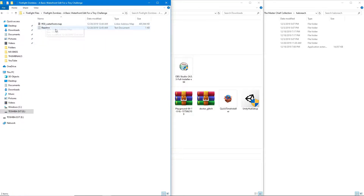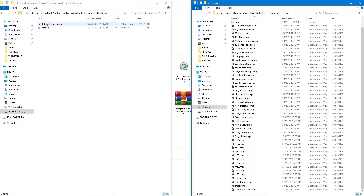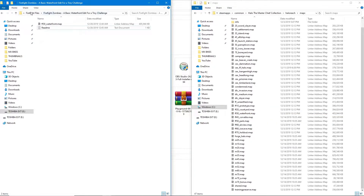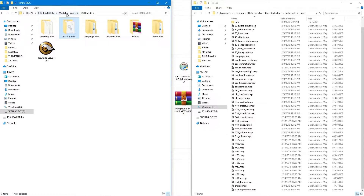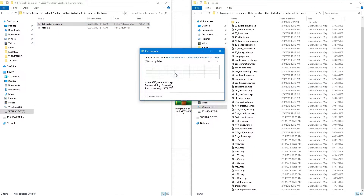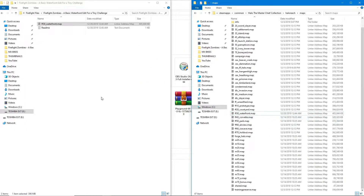You will see ff30_waterfront.map. You don't really need to read the readme — it just tells you how to install it, and I'll show you in this video. The next thing you want to do is go to Maps and find that corresponding file, ff30_waterfront.map. Hit Control-C or right-click and press Copy. Then make a folder called Backup Files > Maps > Firefight and hit Control-V or right-click Paste. Once you make a backup of your original file, go back in, drag and drop it into the Maps folder, and replace it — but make sure you have a backup. You will have some issues otherwise. Once it is finished, you have installed the mod. Congratulations.